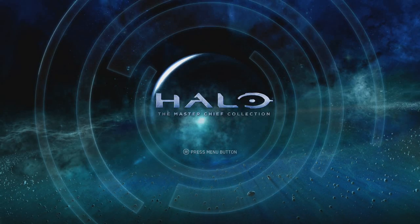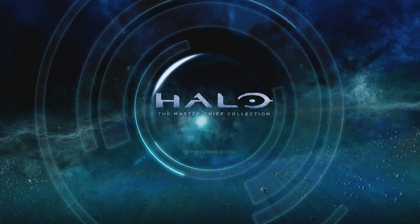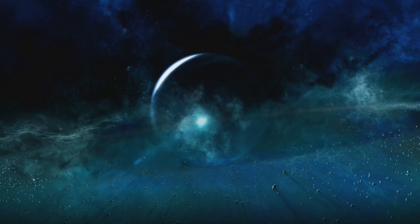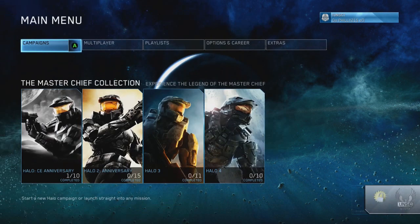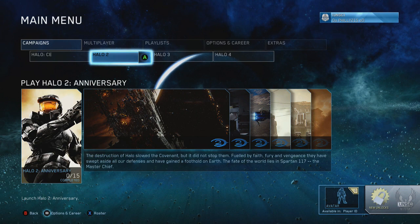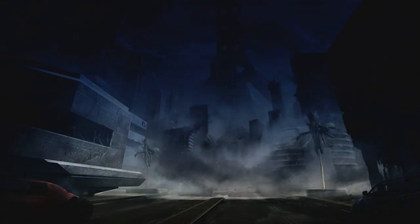What's up guys, it's Ophilly215 here and today I'm going to show you a cool pelican glitch easter egg — whatever you want to call it — in Halo 2's campaign in the Halo Master Chief Collection. The first thing you want to do is select Campaigns and Halo 2, then go to Missions and select Metropolis.